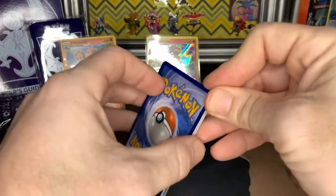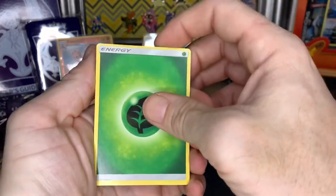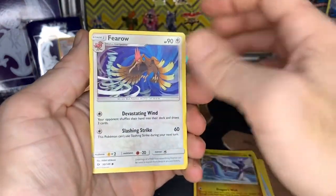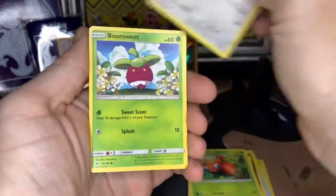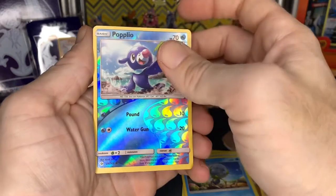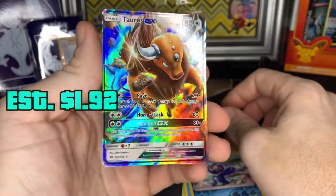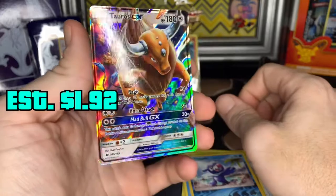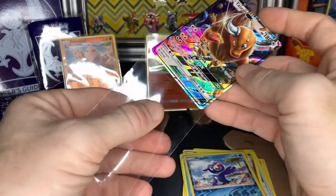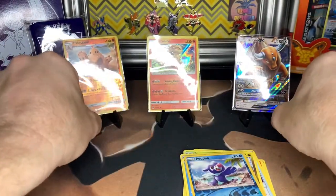Okay, one, two, three, and four — oh, I just saw something. Finally pulled something good! Let's see what it is: leaf energy, Torracat, Poison Barb, Dragonair, Fomantis, Lillipup, Bounsweet, Dewpider, reverse holo Popplio — and YES! The Tapu Bulu GX! Hot — I love how that shines, that's cool. At least it wasn't a complete dud of a box — I will take it!